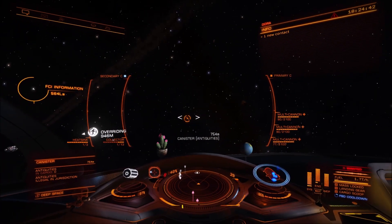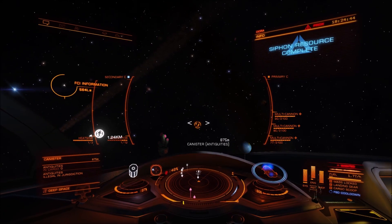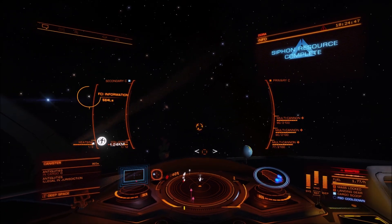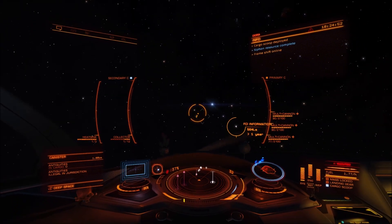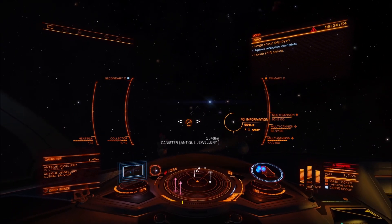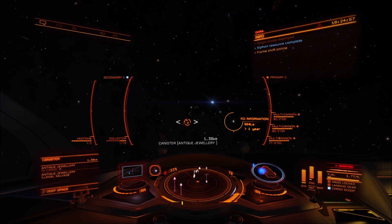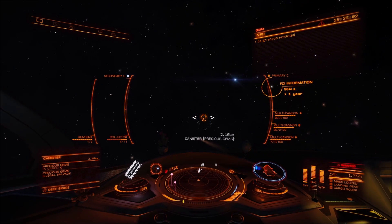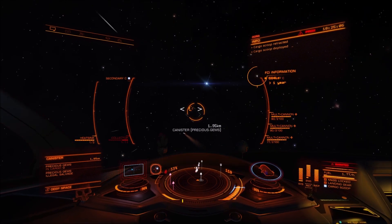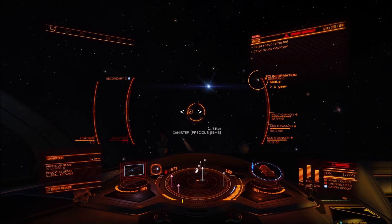You need different ship builds for PvE NPC piracy than you do for PvP piracy. You obviously want a larger cargo hold. I run between 16 and 64 tons of cargo space on my pirate ships — the biggest is 64 tons, the normal is about 16. When we're in a wing I ask for more, but when I'm on my own I ask for 10 tons.